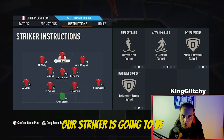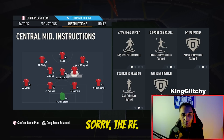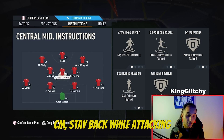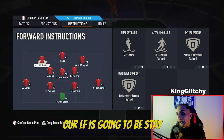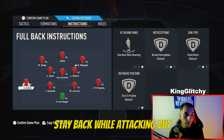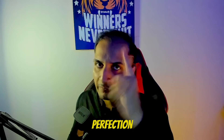For the 4-3-2-1 instructions: the Striker is Balanced. The RF is Come Back on Defense. The RCM is Stay Back While Attacking, Cover Center. The CM is Stay Back While Attacking, Cover Center. The LCM is Cover Wing, Balanced. The RB is Overlap, Balanced. The LF is Stay Central. The LB is Stay Back While Attacking, but we will also trigger him manually in-game. These are the best custom tactics tailored to perfection.